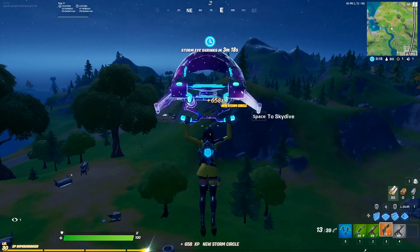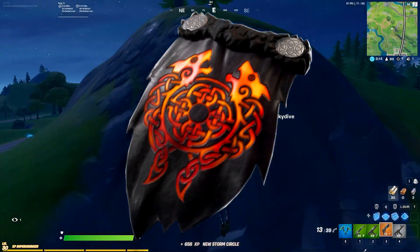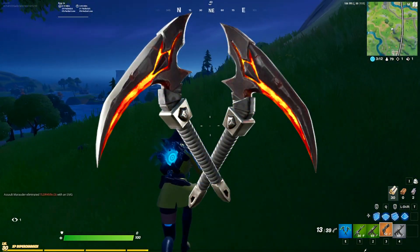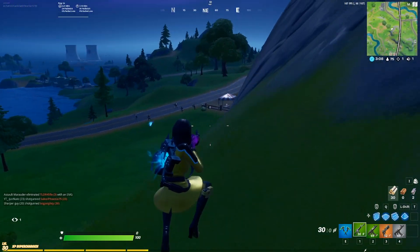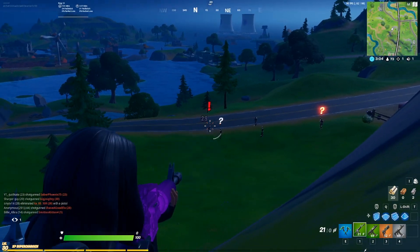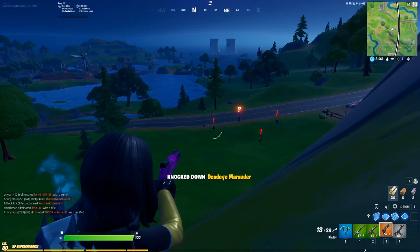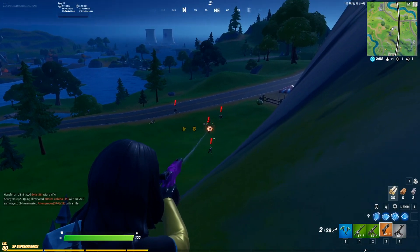Starting off at number 10 is the Malted Crested Cape back bling with the Malted Strikers pickaxe. This is part of the Lava Legends bundle. The Lava Legends bundle has a lot of lava in it, and it only makes sense to include it with the Blaze skin since that also has a lot of lava — that's why it's a really clean combo.